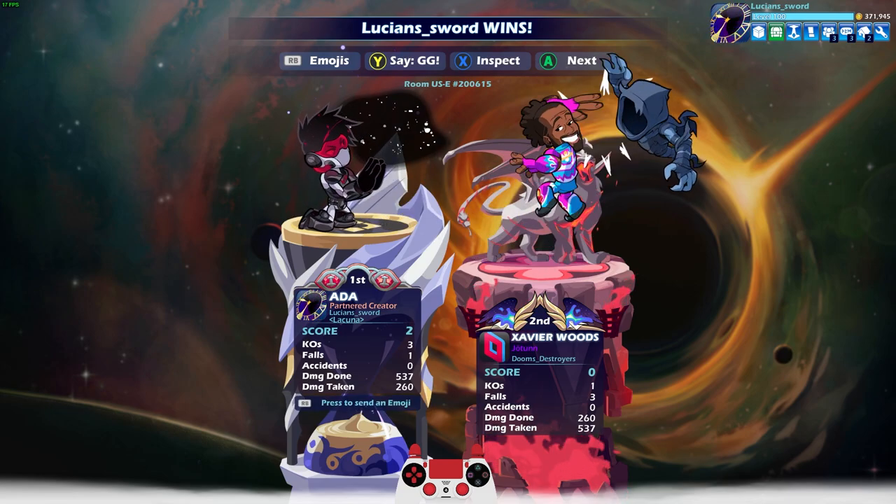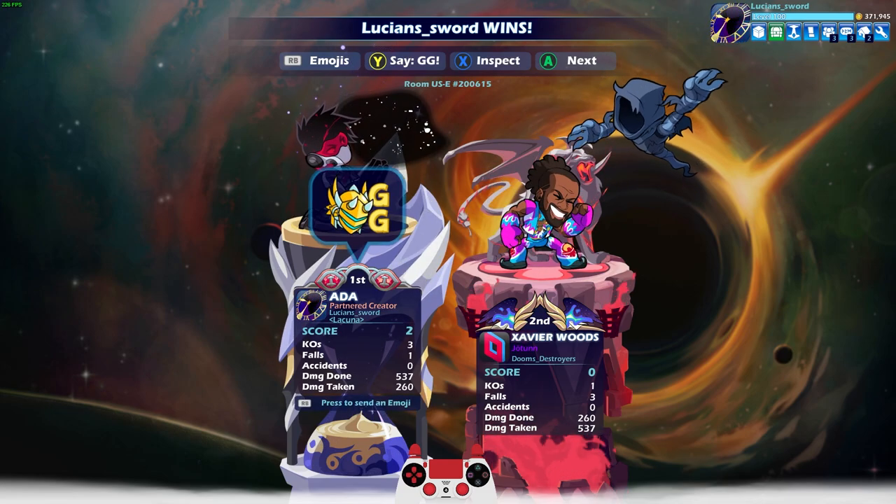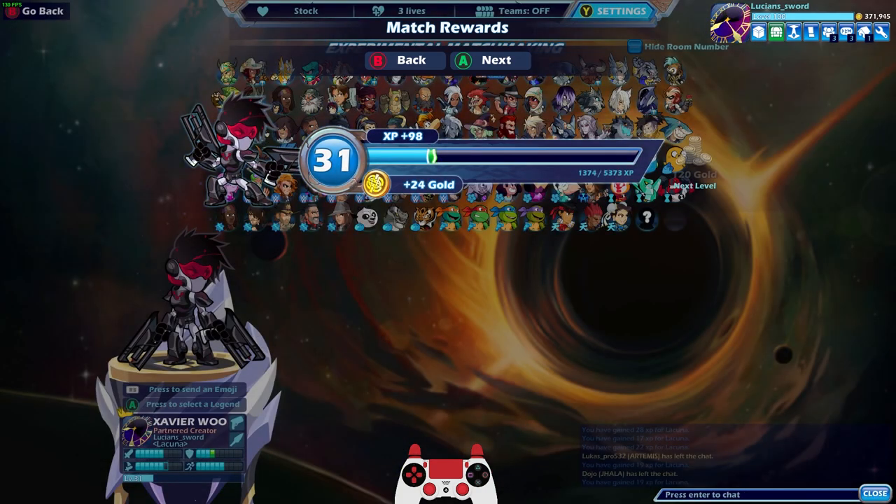That's how I play Ada — I throw out lots of Neutral Sig on Blasters. It's like my favorite move.